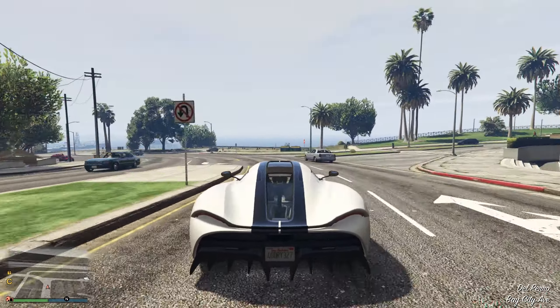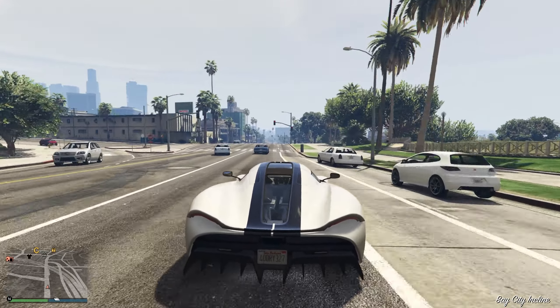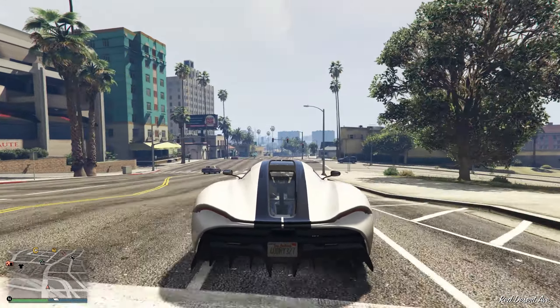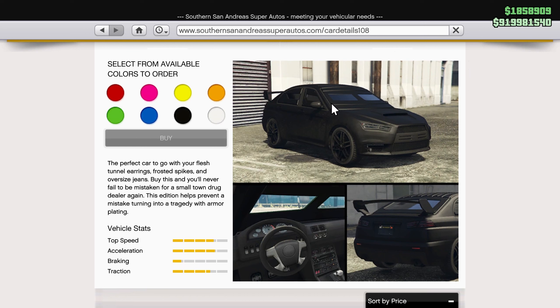I do have a couple recommendations. Because of the way the mission is going to play out, we're going to need some protection. There are two vehicles I recommend. The first one, which is the cheapest option, is the Armored Kuruma that you can purchase at Southern San Andreas Super Autos for $525,000. I recommend this vehicle because it's bulletproof and pretty quick. You're going to be revolving yourself around a lot of enemies which will be shooting at you, so you need something to protect yourself.